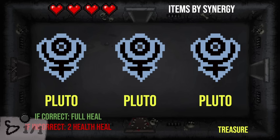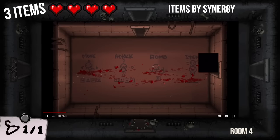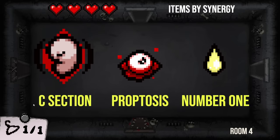Going back to a normal room — just normal items by synergy, not a stupid trick question. Three items. I see a C Section, I see the shots shrinking — Proptosis. I see the babies are golden colored and they're not going very far, so I'd probably guess Number One. You are correct — C Section, Proptosis, and Number One. Boom. Back on top. Redemption arc. Three Plutos? Come on. You can't have three Plutos in a normal room!